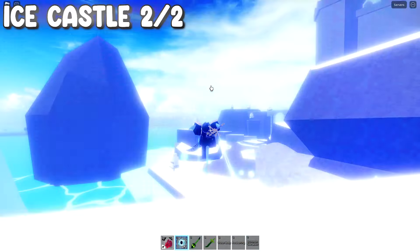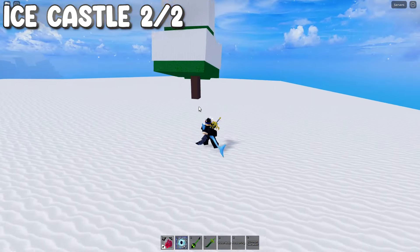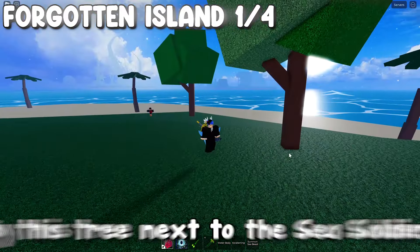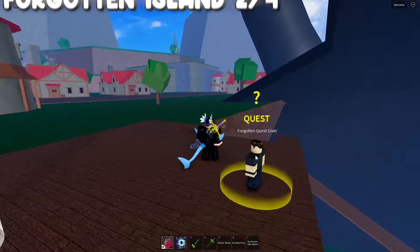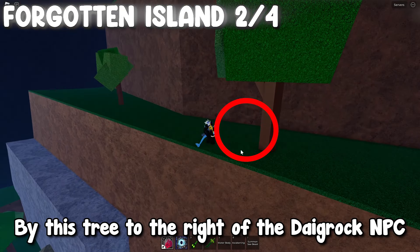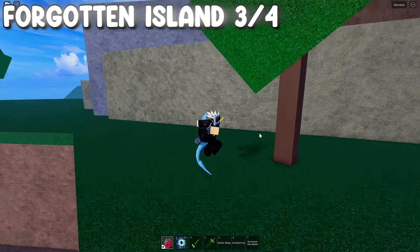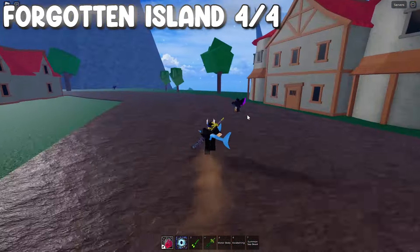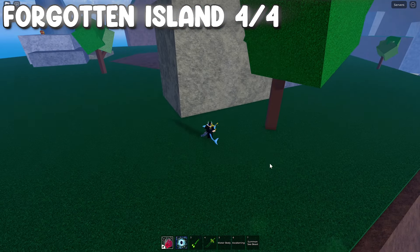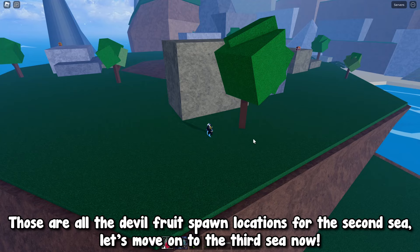Right here. And here too. By this tree next to the sea soldiers. By this tree to the right of the Digrok NPC. By this tree. Right here close to the spawn location of the tide keeper. Those are all the devil fruit spawn locations for the second sea.